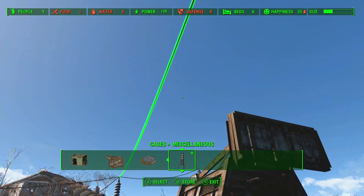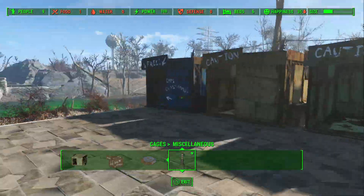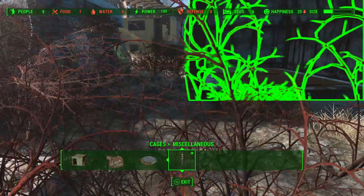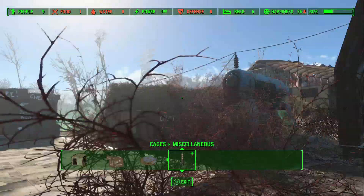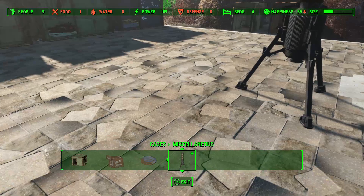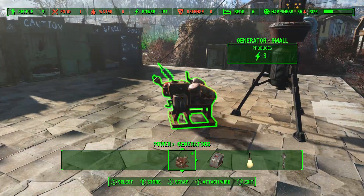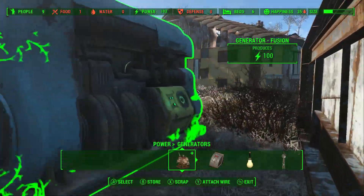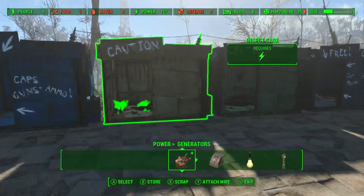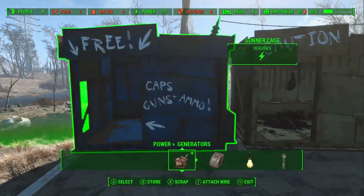Actually, here's something I recommend — this is a mistake I had made previously. Don't hook the Beta Wave Emitter up to the same generator as your cages, because in order to open the cages and let all of your creatures and enemies out, you're gonna need to turn that generator off. And if the Beta Wave Emitter is connected to that same generator, it won't be on, so everything is going to come out hostile. So make a separate generator for the Beta Wave Emitter — a tiny one works fine. That way, when you turn the cage generator off to release your captured creatures, the Beta Wave Emitter stays on and they'll all be tamed — except for Gunners, Raiders, and Super Mutants, which the game tells you will always be hostile.